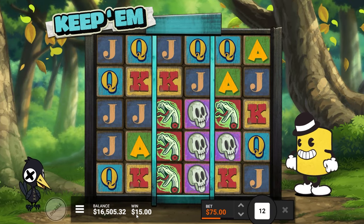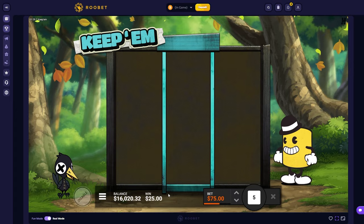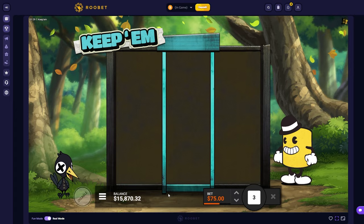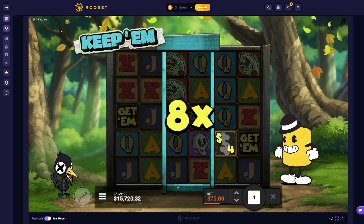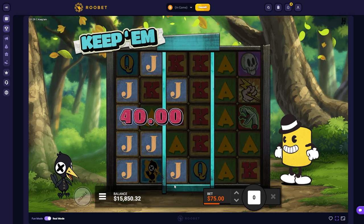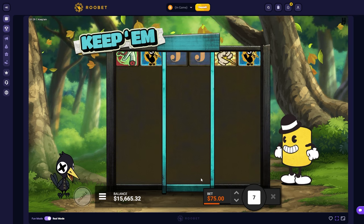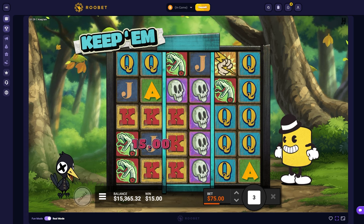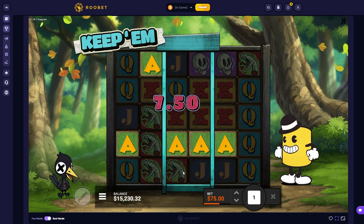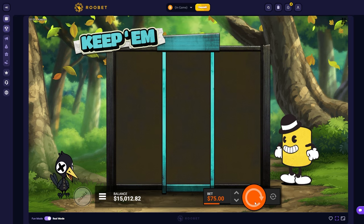Wow, the spins are dead. Absolutely dead. Look at them. Maybe put us in a bonus — put us in a bonus. Maybe we actually just give it 10 more, and then no bonus, then we'll actually do the super buys. I'll do both of the buys actually. Give it a couple more, just down to 15.